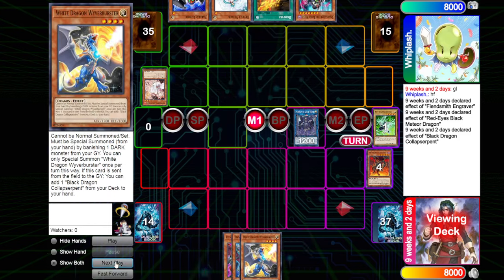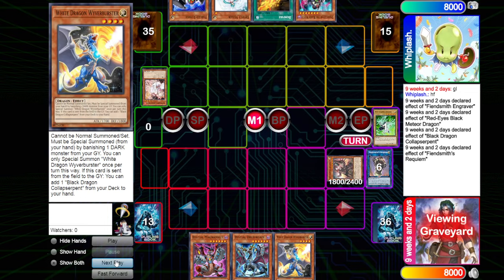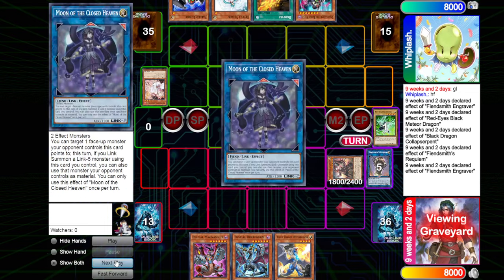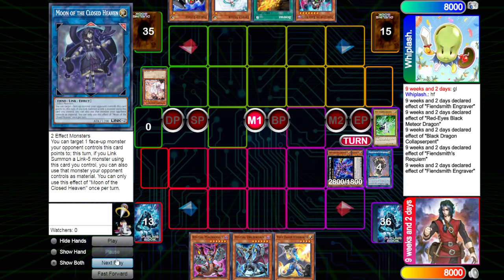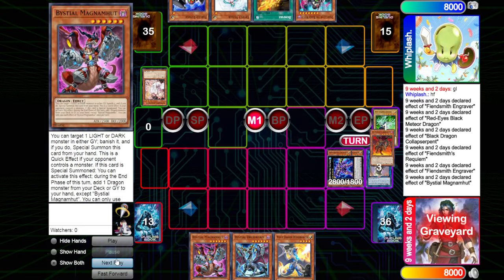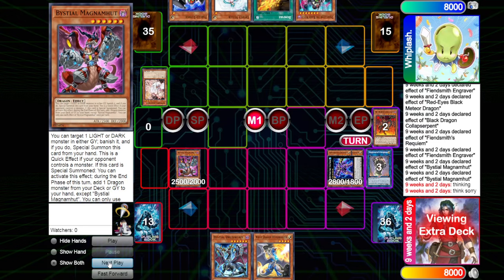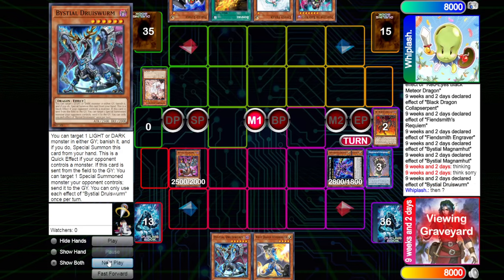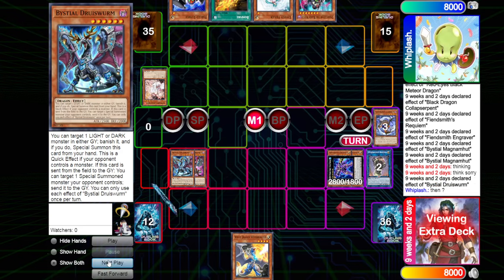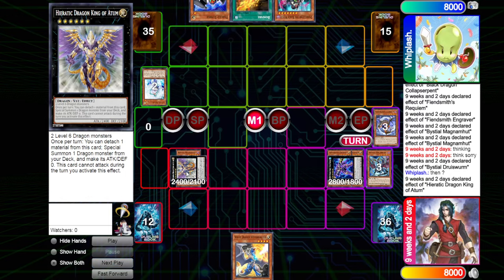We see the copy of White being searched off the Black. We go into the copy of the Rectum going into the copy of the Engraver. We see Engraver put back the Moon to summon itself out, and now we can go right up into a Sequence or a copy of Caesar — a very nice card. We go Magnum on the target of the Meteor, and then we get the search effect. After thinking for a second, we then go Druisworm on the White and then go into a copy of Atumu.